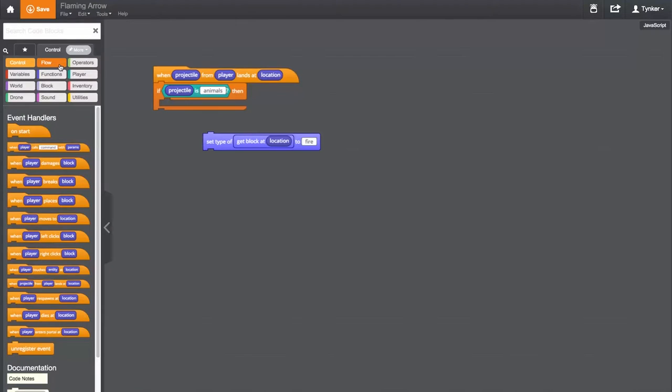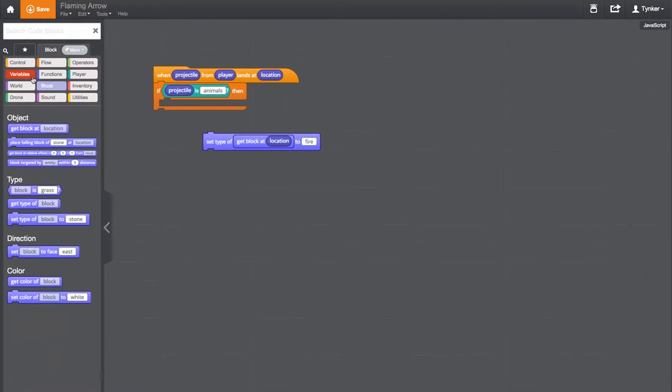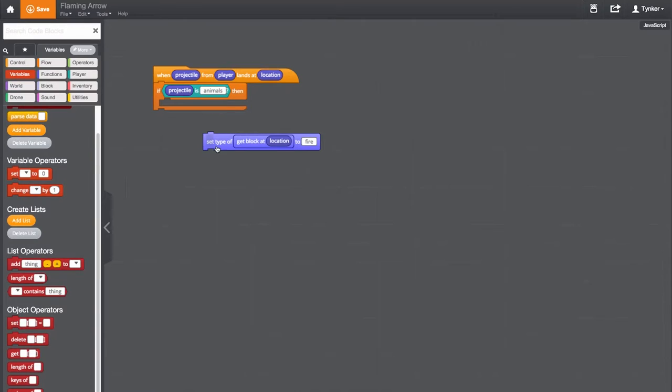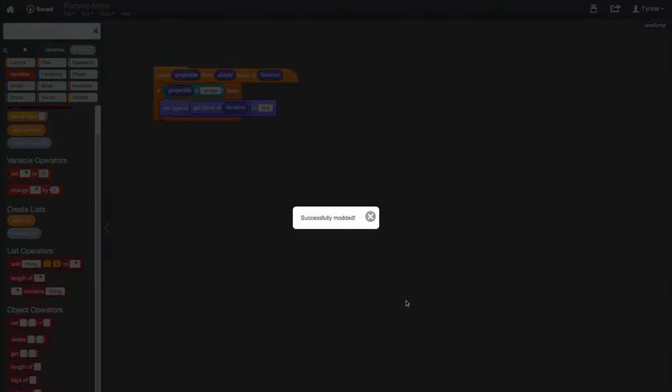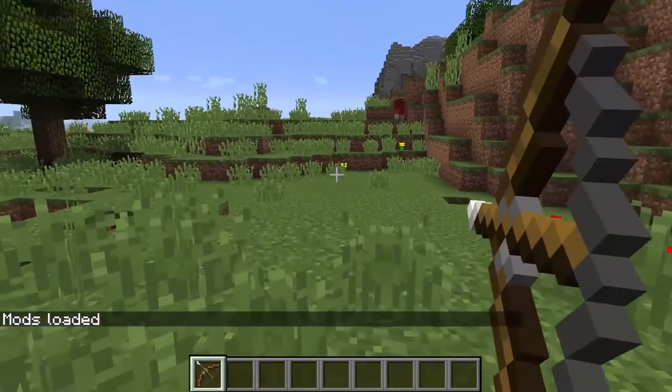Now let's take a quick look at deploying your first mod. In the Tinker Mod Designer, there are hundreds of blocks to choose from to create all kinds of mods. And here I am modding my arrows to catch fire. And once you're done, you can deploy your mod with just a click of a button, and it's loaded instantly for you to test.